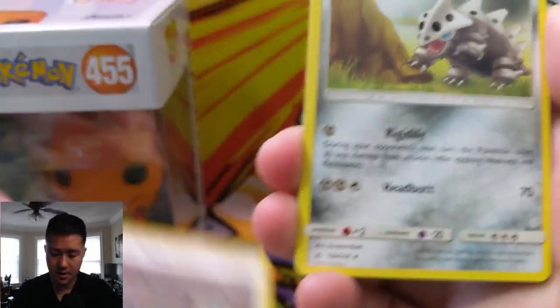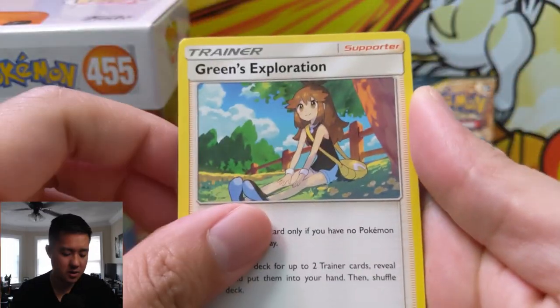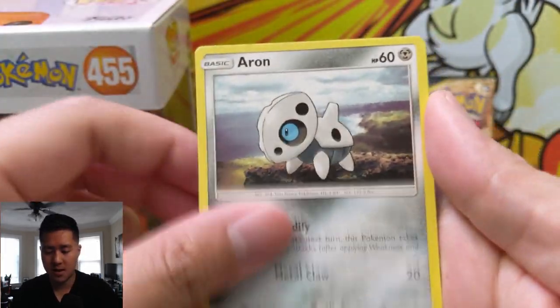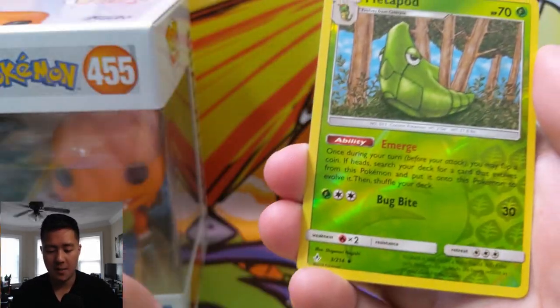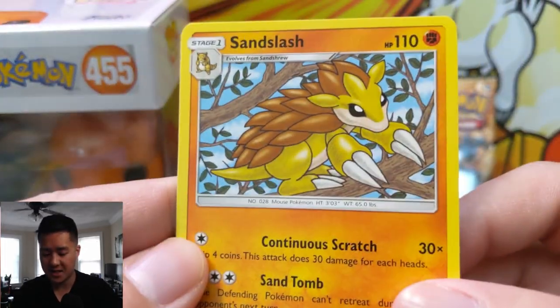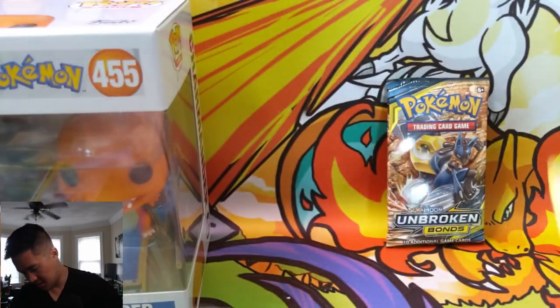Next pack: Water Energy, Power Plant, Lure, Green's Exploration, Oddish, Squirtle, Tentacool, Aaron, Sandshrew, Metapod for the reverse, and then a Sandslash. The Sandslash art always strikes me as very strange.